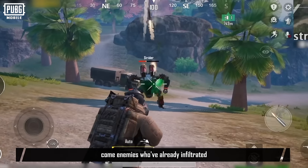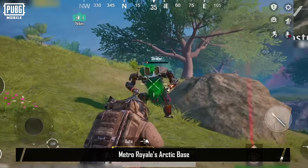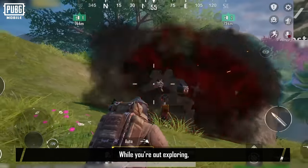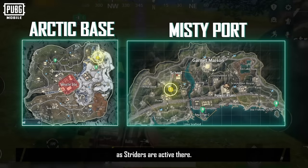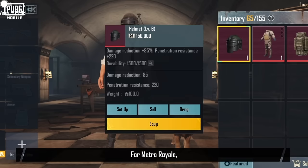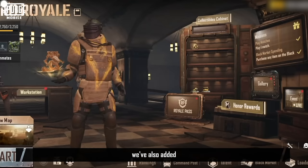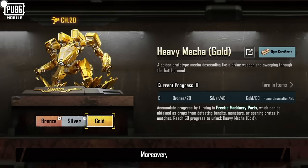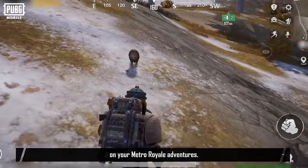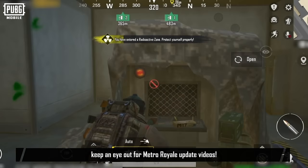With the new version update, come enemies who've already infiltrated Metro Royale's Arctic Base and Misty Port. While you're out exploring, stay vigilant in these areas, as Striders are active there. For Metro Royale, we've improved a lot of the processes, and we've also added new honor rewards and Chapter 20 collectibles. Moreover, you can now bring your companion on your Metro Royale adventures. For more details, keep an eye out for Metro Royale update videos.